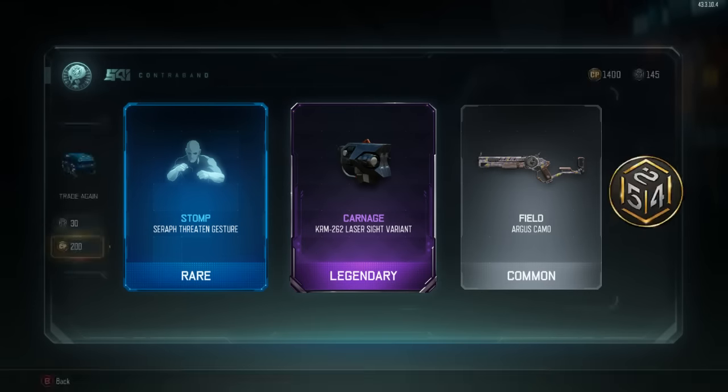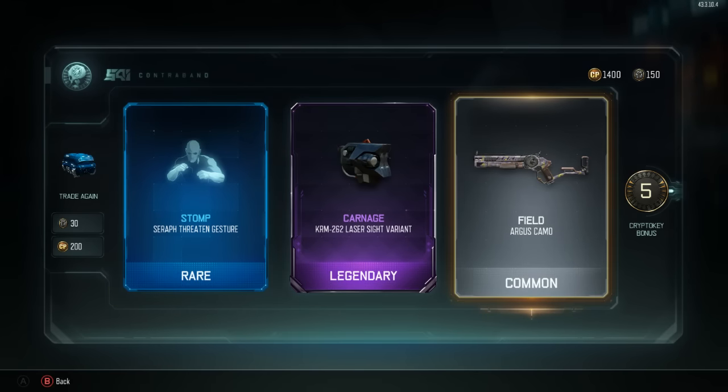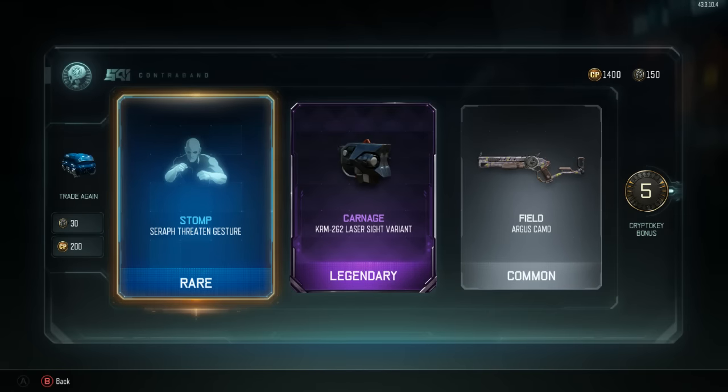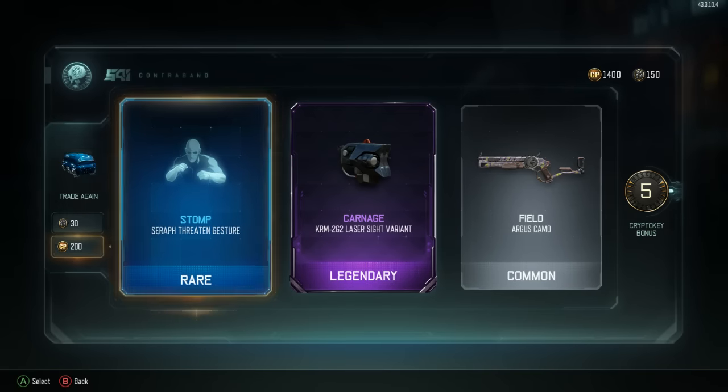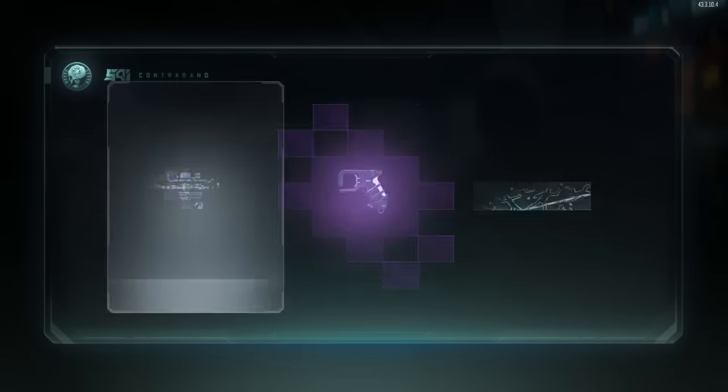Spend another 200 - Stop Serif Threaten gesture, KRM-262 Laser Sight variant, and the shitty Field camo that no one gives a fuck about. Five crypto keys. Look at that - we are at 150 crypto keys, that's nutter butters!